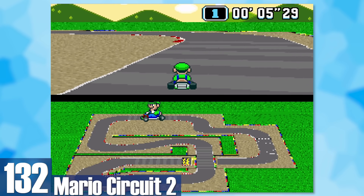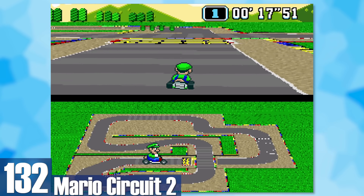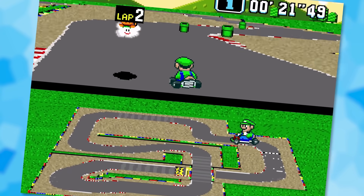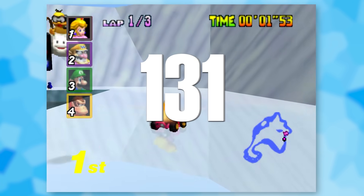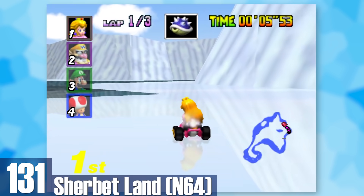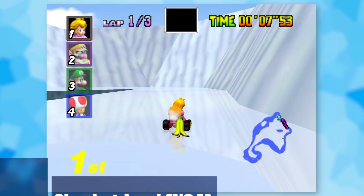132: Mario Circuit 2. The one reason I'm putting Mario Circuit 2 at the top of this group is that at the end there's a sick jump that sends you flying in the air. 131: N64 Sherbet Land. There's a bit of fun to be had — for one it's not nearly as slippery as the GameCube version, and two there's a cave to drive through. With that said, the penguins can be really obnoxious and there's tons of them to avoid.